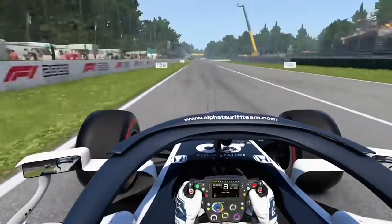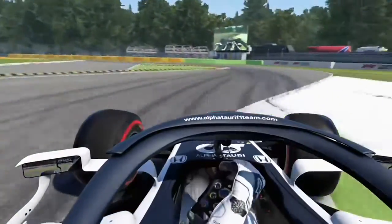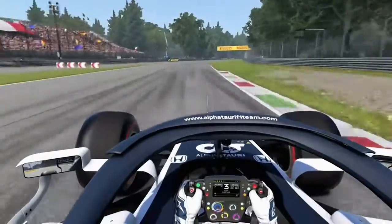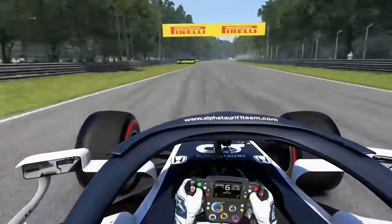Braking between the 150 and 100 metre boards, down into 2nd gear for the Rettifilio. Turn and use the kerb on the first part but not the second. Be careful on exit with traction as it's very easy to lose the rear and spin off.